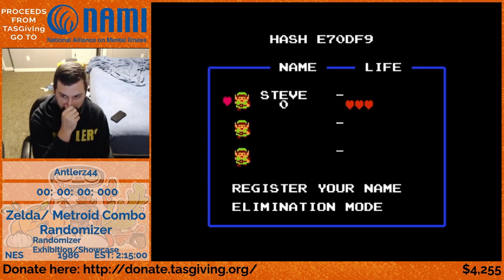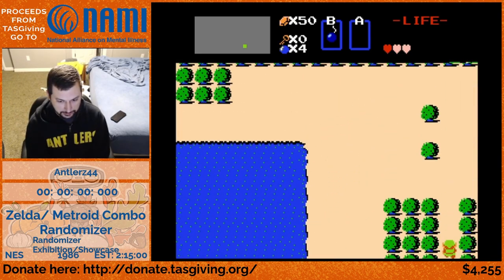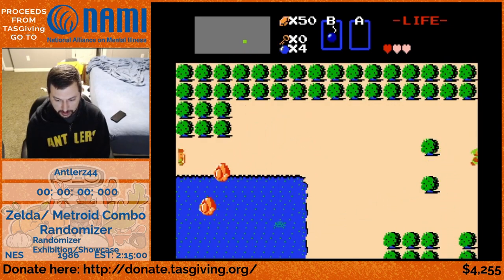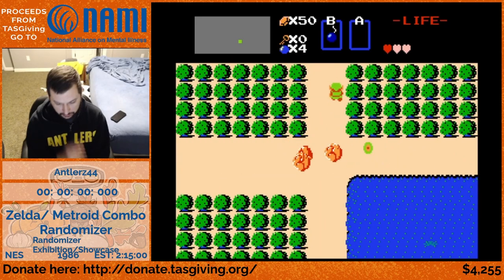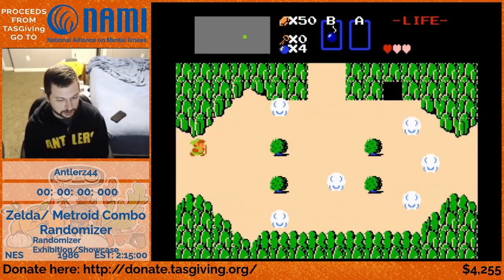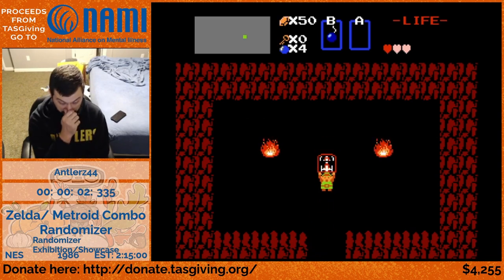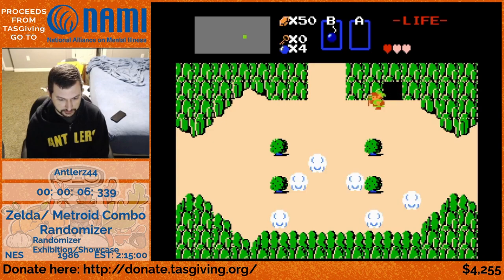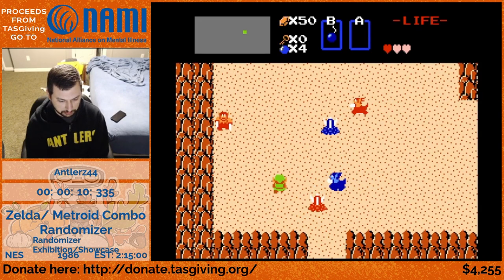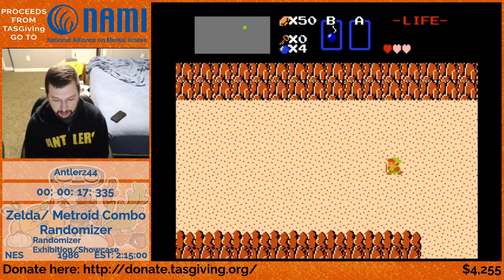We're going to get started. It drops me off into a random spot on the overworld with nasty enemies - it randomizes enemy locations. The open caves are what we're focusing on; we want to find connections to Metroid as early as possible. There are missiles for Metroid - you'll find stuff for Metroid and Zelda and vice versa. The first place I'm routing to is the Armos check, which is a guaranteed item on the overworld.